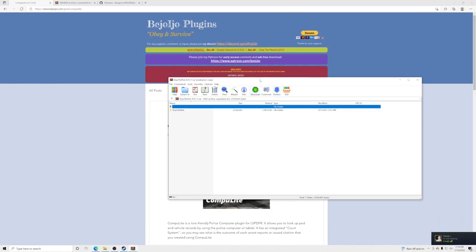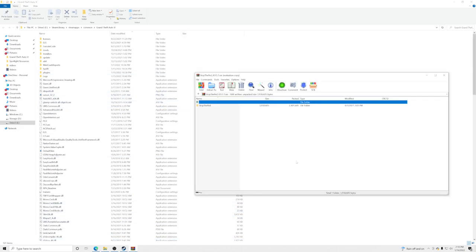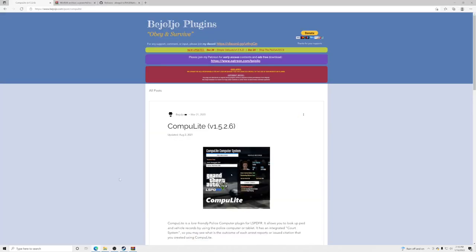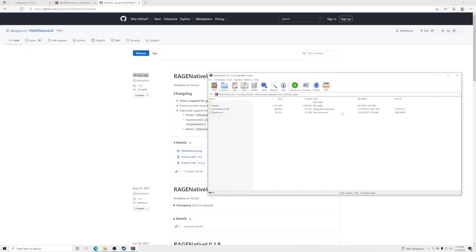Now open the Stop the Ped download. Inside you'll see two files: a plugins folder and RageNativeUI.dll. RageNativeUI was updated on 12/19/2021. Always make sure it's up to date, because sometimes plugin creators don't update RageNativeUI and that can corrupt your files. Check the RageNativeUI site — it was updated 28 days ago, which confirms ours is the current version.